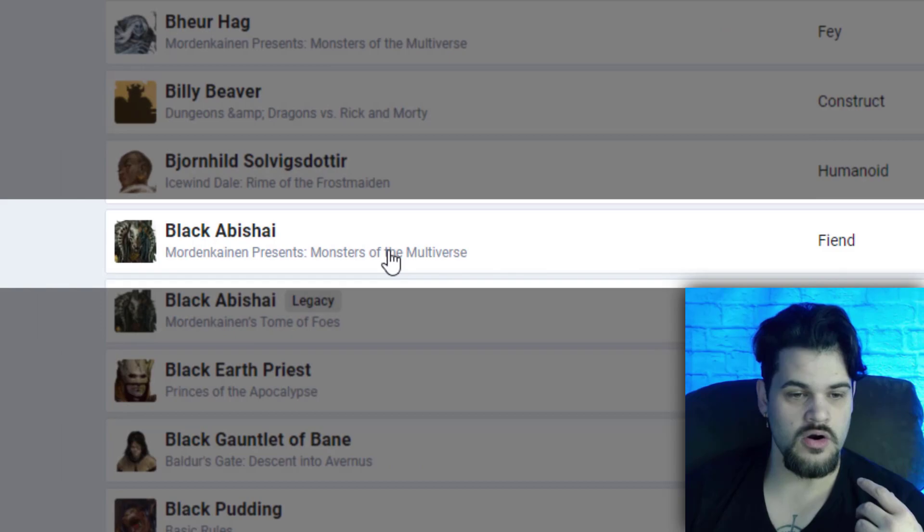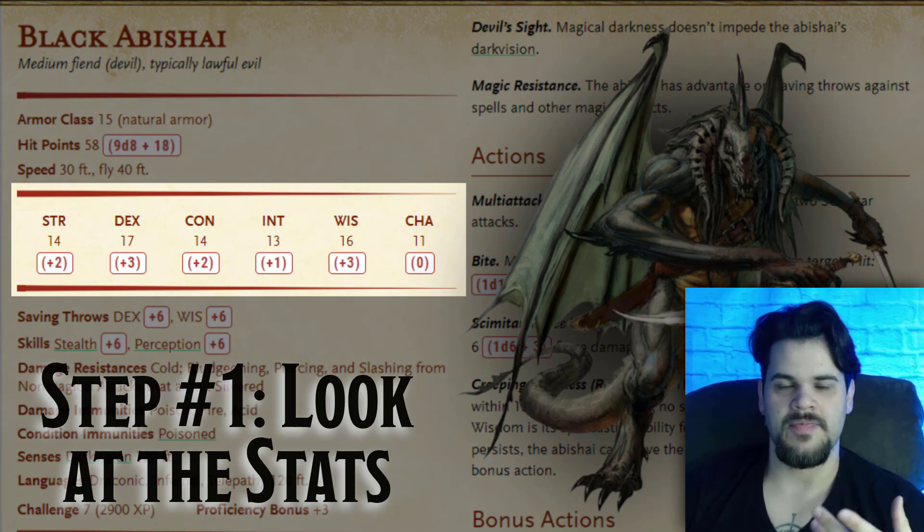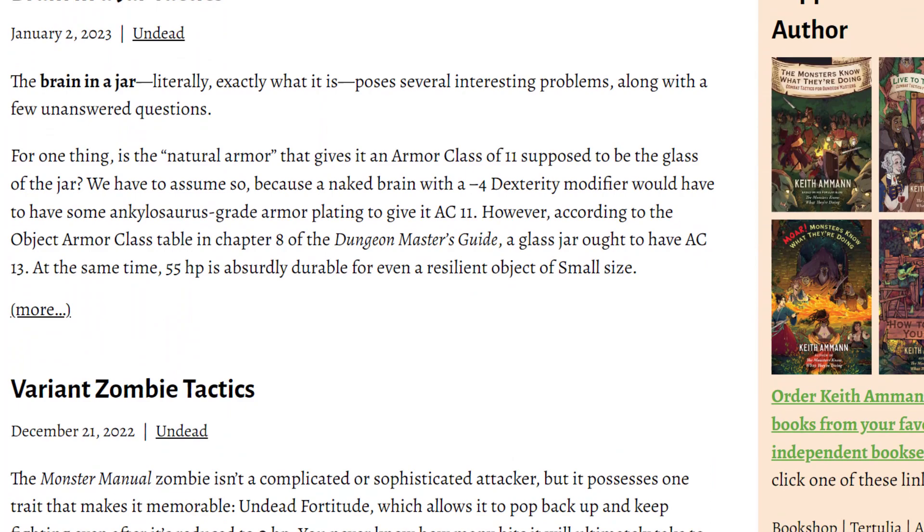We are on the Black Abishai. Starting off, when I take a look at a stat block, I want to look at their stat curve. This is an idea I've gotten from the Monsters Know — if you're interested in what I do in this video, you're going to love what the Monsters Know do. It's a blog where he analyzes stat blocks and tells you about how the creature's tactics are going to play out.